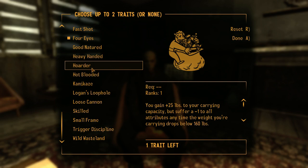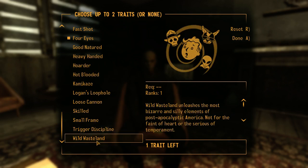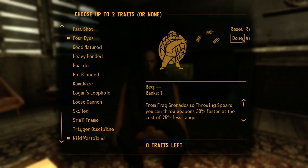Hot-Blooded: when your health drops below 50% you do 10% more damage, but you also suffer minus two to Agility and Perception — so it gives you a temper, which sounds more like the kind of thing we're doing here. I really wanted to take Wild Wasteland though because of all the weird stuff. It's not for the serious playthrough, but I'm going to take Wild Wasteland — I can't not. I've had some of the Easter eggs appear before and they're very good.